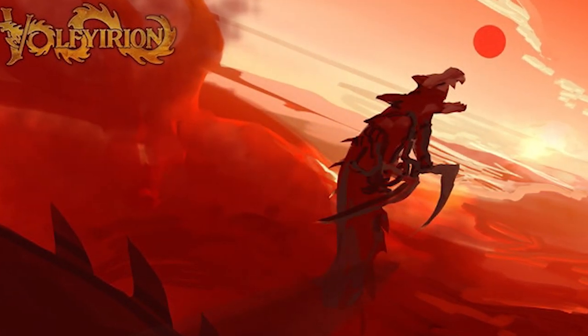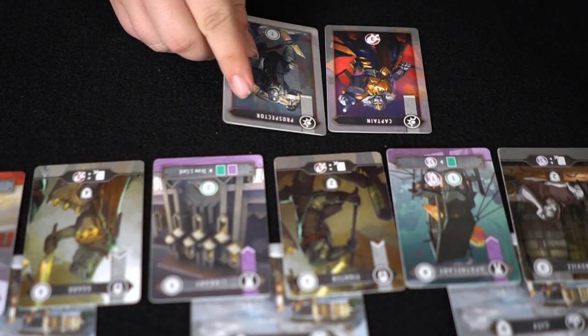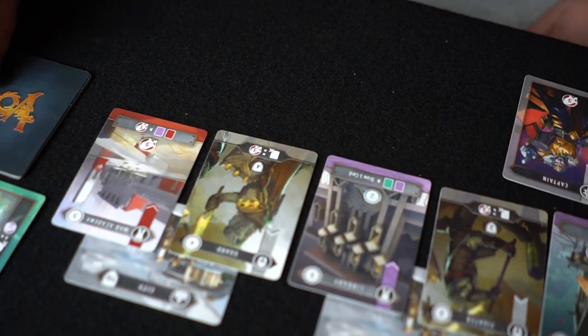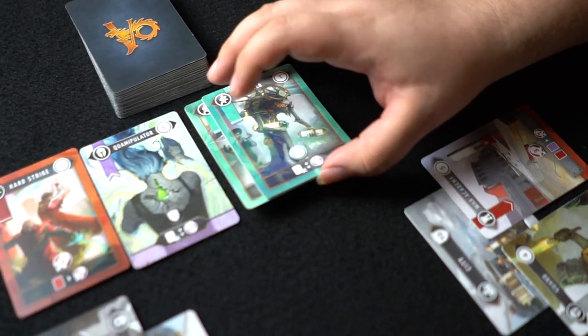Basically, you have the ability to summon a monster and allow it to move around the board, destroying certain areas. Not only that, but there are certain little pieces of treasure that Valfyrion is going to have to offer. As long as you're able to attack them with your cards, you can gain them. And just like any other deck builder, there'll be a stack of cards you're going to pick from among many different types, whether they're heroes or simple cards, or cards like a tower.